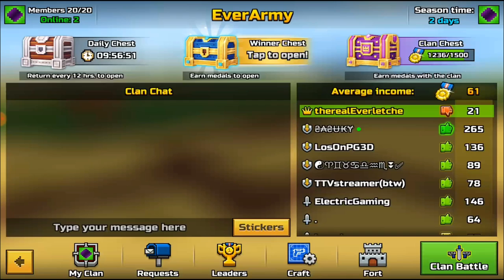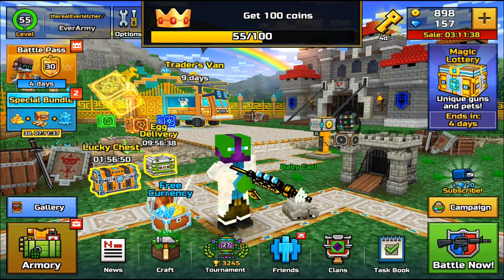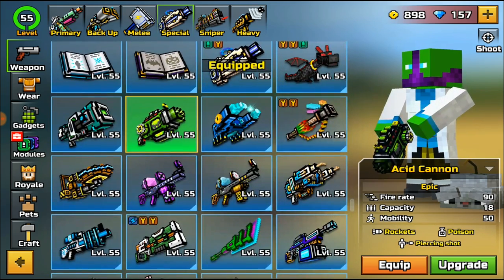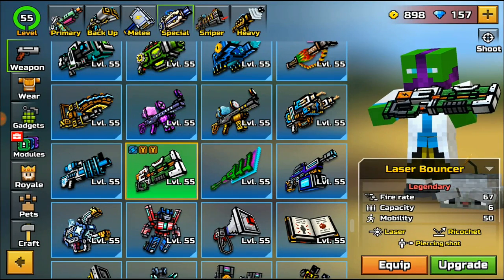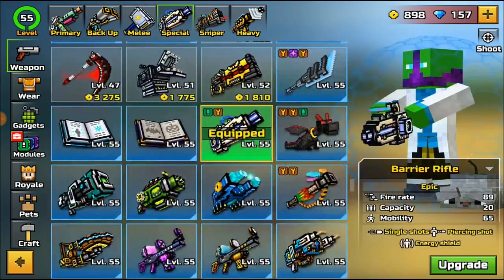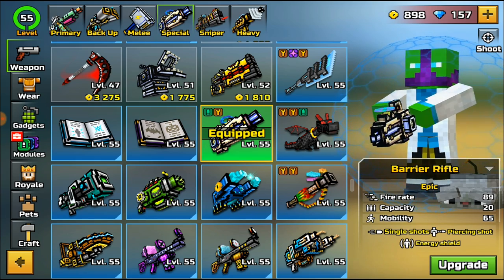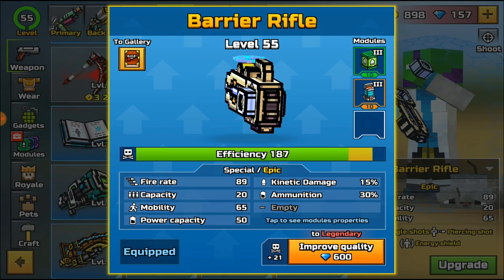That is going to be it for the Barrier Rifle. I honestly 100% love this weapon — it's a really fun weapon to use. Like I was saying, it's really hard to find a special weapon that I just love to use. In the special section I love using weapons like the Laser Spear, the Barrier Rifle, and the Pet Dragon. The Plasma Spreader is pretty fun, and so is the Acid Cannon. I like using laser weapons that aren't used as much. This is practically just a sniper in your special section, which is really powerful. If you're like me and love weapons like this, you would honestly love this weapon — and it's not that expensive, so you won't lose much if you just get it to try it out.